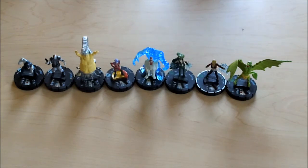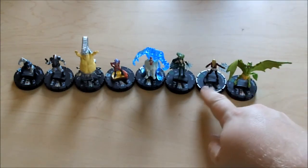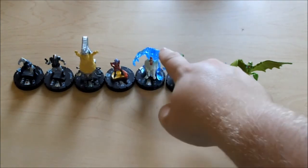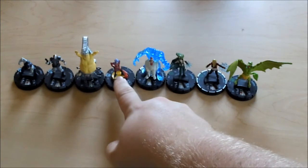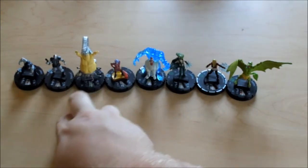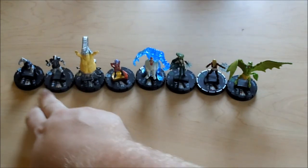So what we did was two boosters sealed, and what you pulled is what you got to play. My pools were Sauron, Layla Miller, Polaris, Shadow King — I ended up with two of him — Oracle, Mojo, Deathlock — I ended up with two of him also — and then Cyber.